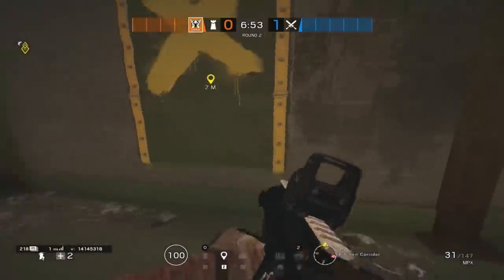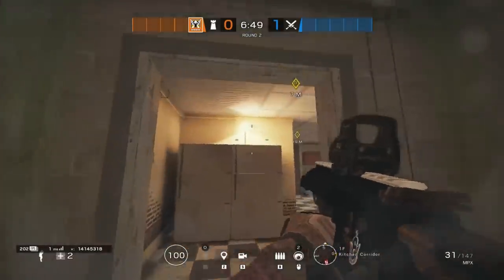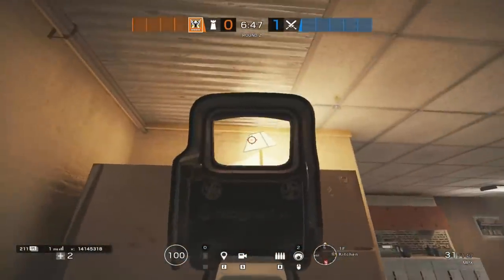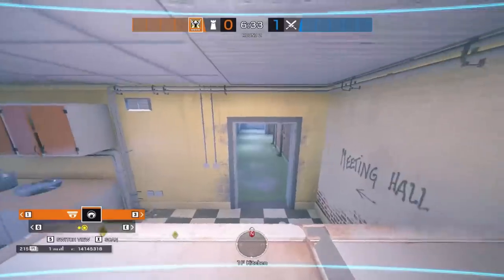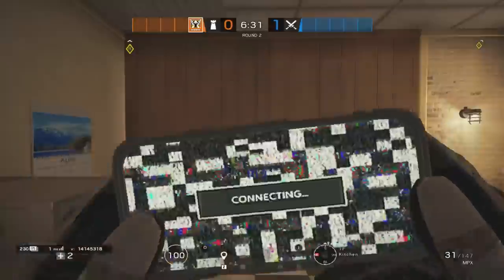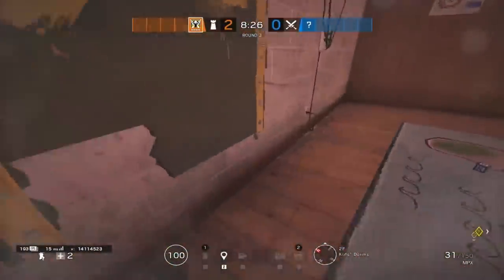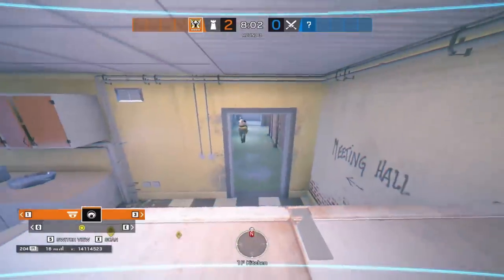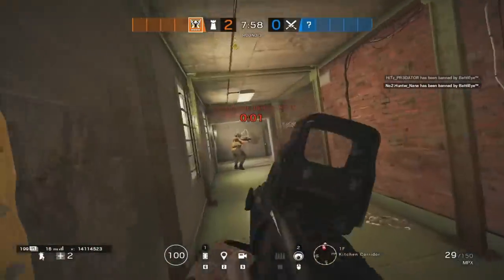Here's a Valkyrie cam slash rotation for you to use from the kids dorms down into the hallway by kitchen. Down in the kitchen you can place a Valkyrie cam on the small lamp on top of the fridge by the doorway into the hall. By prepping the window in that hallway and then going up into the dorms room, you can watch that Valkyrie cam for any enemies pushing into that side of the map and jump out that window to get that easy pick in the round.